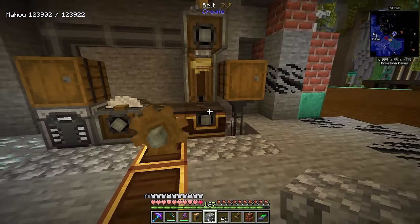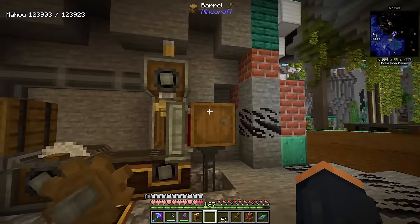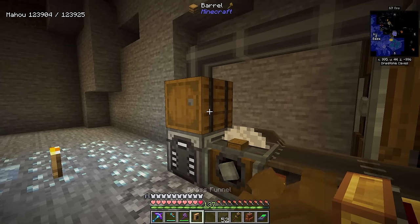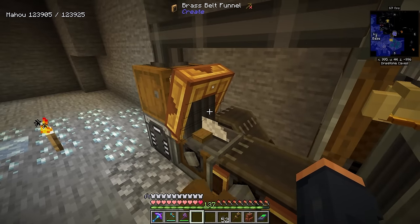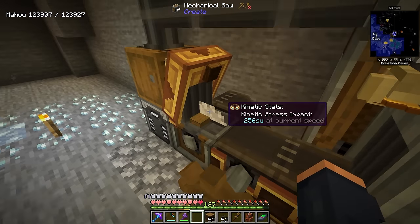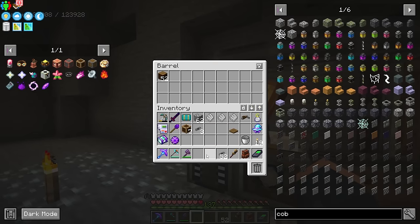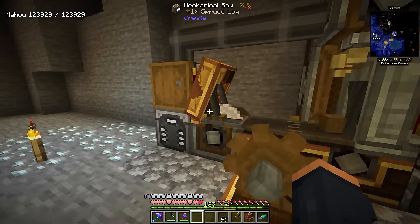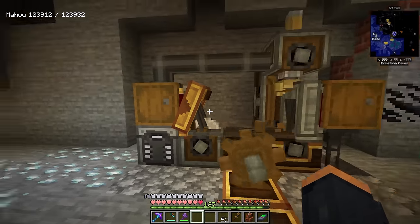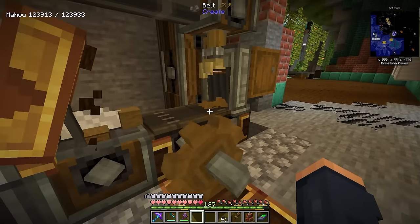I did figure out the problem and redesigned this slightly. The issue was that the brass funnel, when not set to the appropriate mode, tries to send out 16 at a time. We have to limit it to exactly one at a time for the saw to work properly. Once set to one, everything sends through correctly. With that set, everything now works as planned — you just have to make sure the funnel is set to exactly one when going onto that saw. This way is also a little more visually appealing; you can actually see it working, and that's the fun of Create.